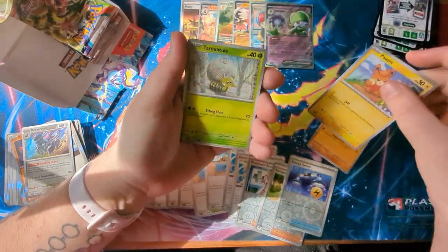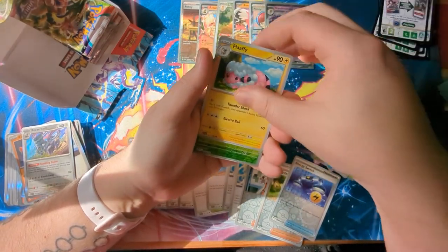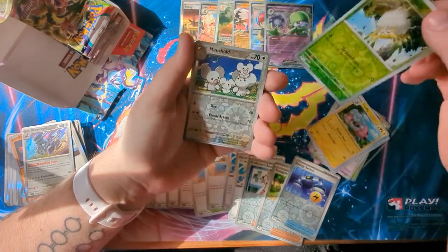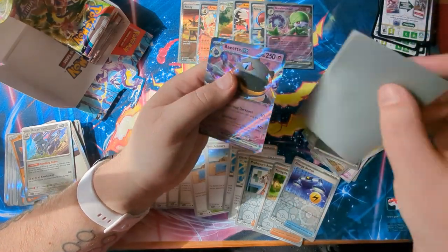Imagine if someone was splitting this box — one person got this side, the other got the left — they would be raging. We've got a Primeape, a Pommy, Tarantula, Riolu, Rock Chestplate, Sатitan, Falafi, Reverse Tarantula, Reverse Mouse Hold — and a Burnett EX. I do not like this card.